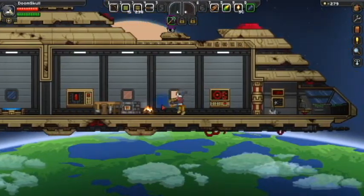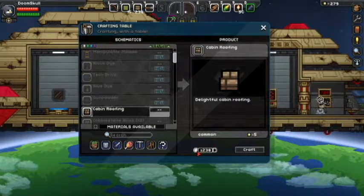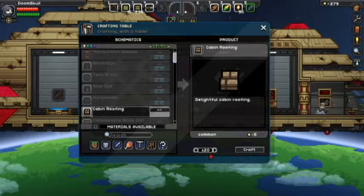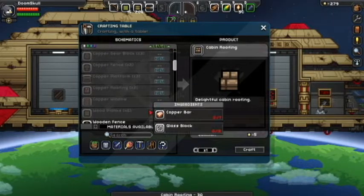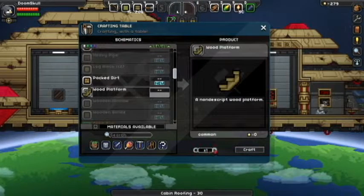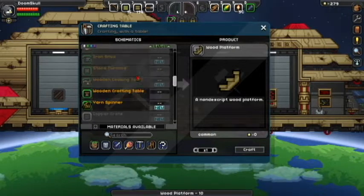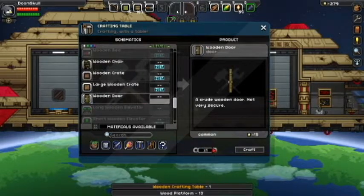I'll craft some stuff real quick. I'll need some cabin roofing — no, too much. I'll just make 30 for now. I don't need that — I'll need some of this though, about 10. Drop the table — two doors is what I need for now.